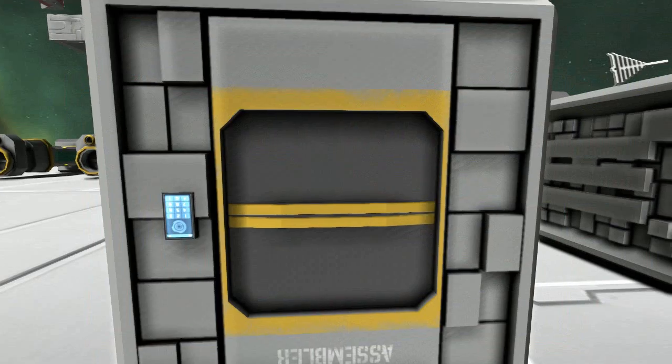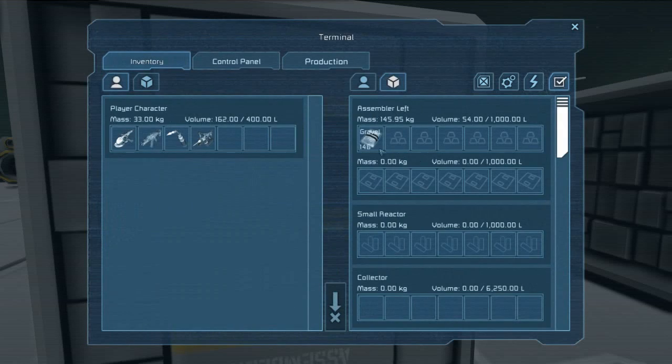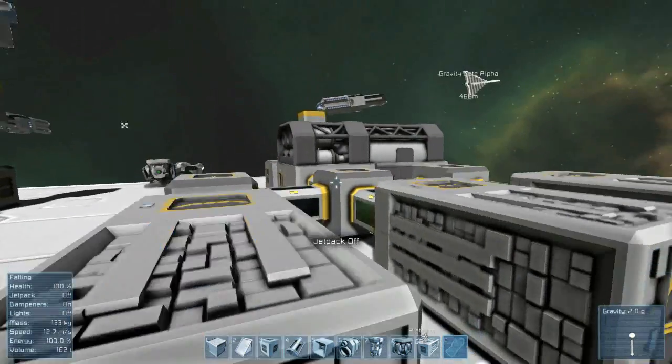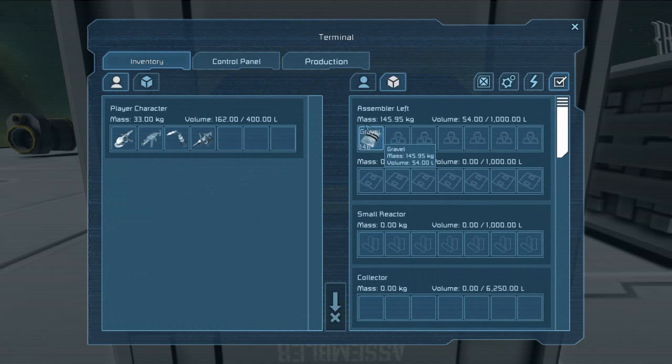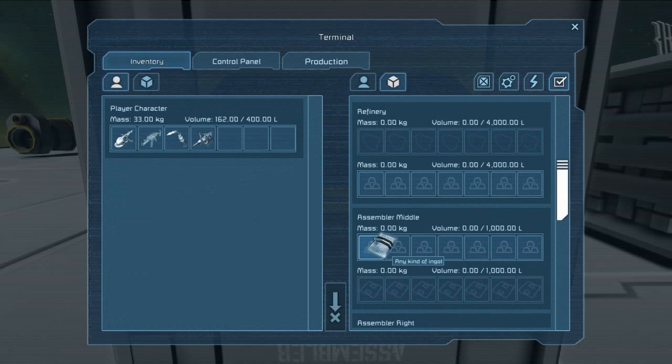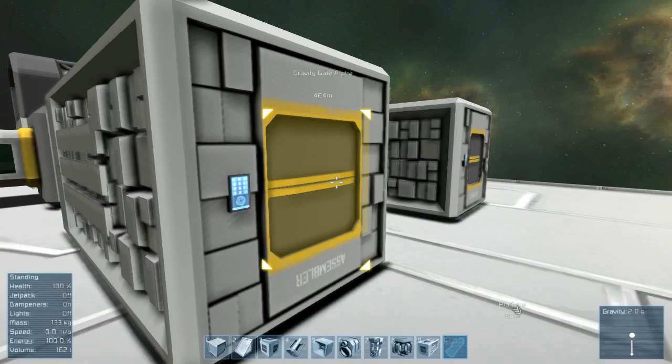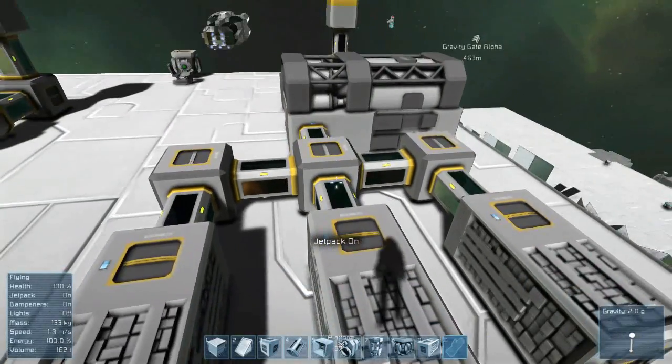That allows you to move resources between everything here. And since this assembler is connected to the other assemblers via the conveyors, I can actually drag it around to the other ones as well. I can drag it to the middle assembler, which now means it is over here, as you guys can clearly see. So that is how the conveyors actually work for the most part.